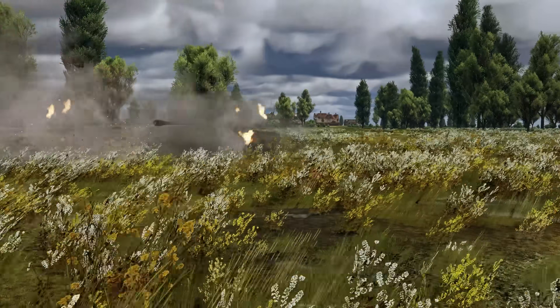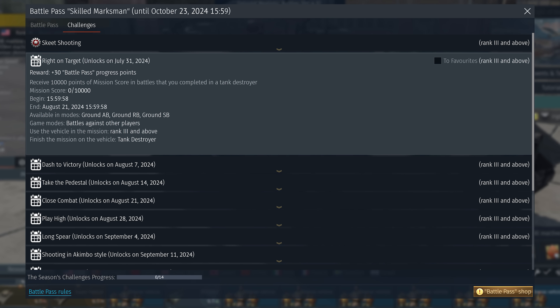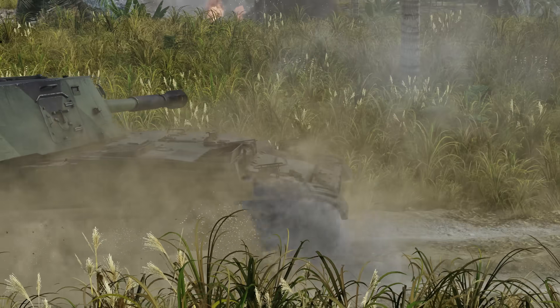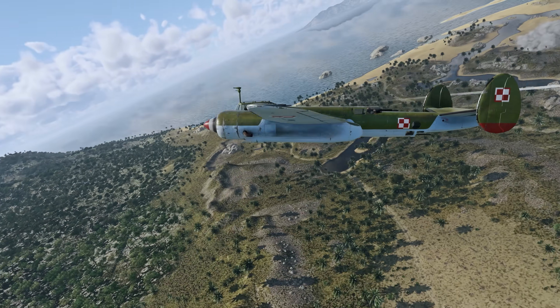The second challenge is Right on Target. To complete it, you need to earn 10,000 points in ground missions, finishing them in a tank destroyer. All points you score count, including those that you earn on other vehicles, even aircraft.